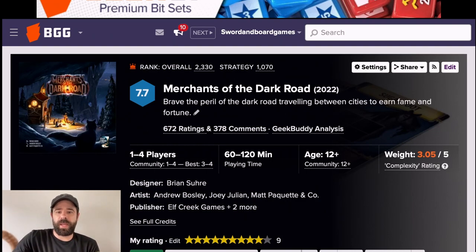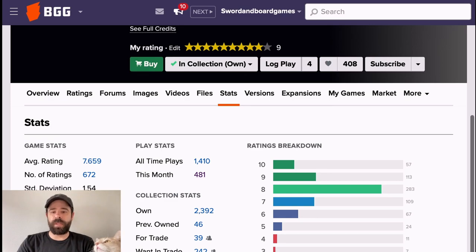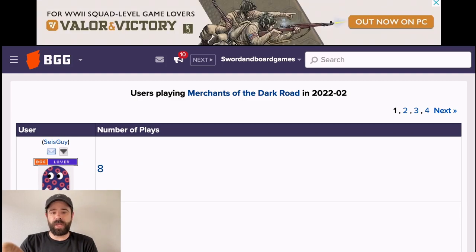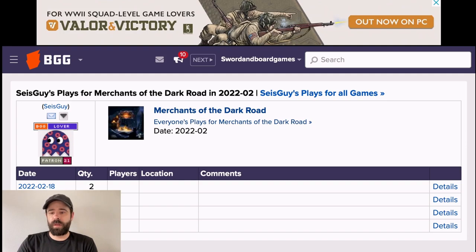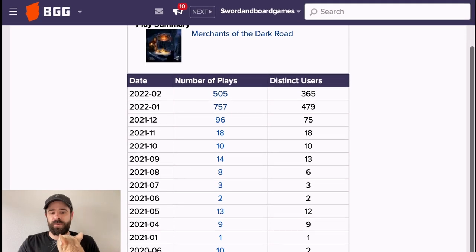I'm going to show you how, because it's kind of hidden. Choose any game — I'm choosing Merchants of the Dark Road just because Brian helped me out and I want to give his game a little more visibility; it's a great game. Go to Stats — this works for any game. You can choose either all-time plays or this month's plays. I'll choose this month. It doesn't matter who you choose, but like this person played eight times this month. Then go to 'everyone's plays' for Merchants of the Dark Road.